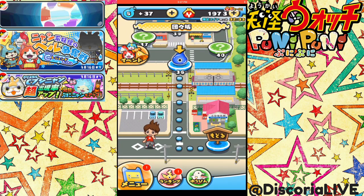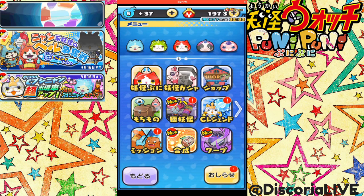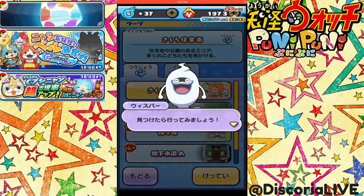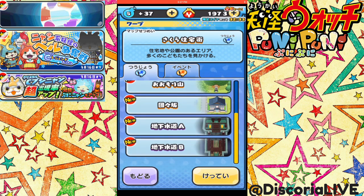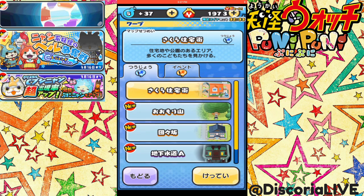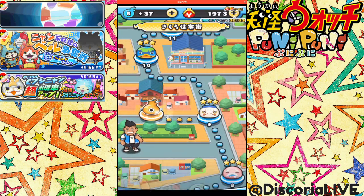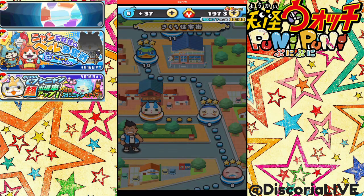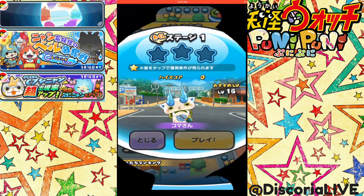I believe you need to have level 6 No Way to get through, which I don't think I do. So I think I'm going to just pay the 200 Y money and bypass the gate. When I played this in the English version, I actually leveled up No Way. If you're short on Y money, you can just level up the Yo-Kai and get through the door that way.